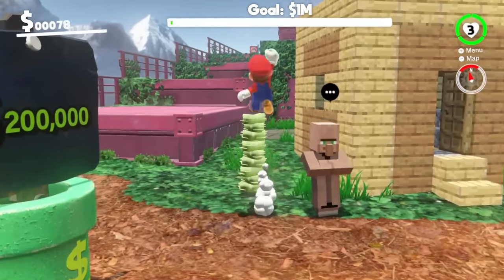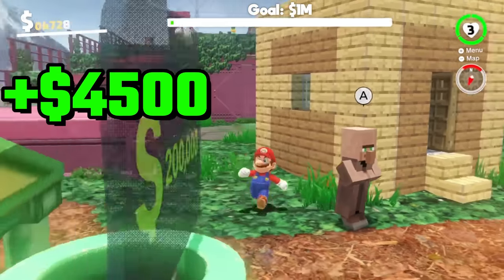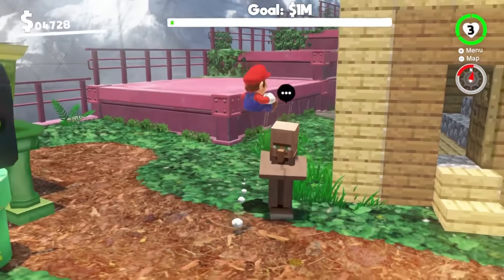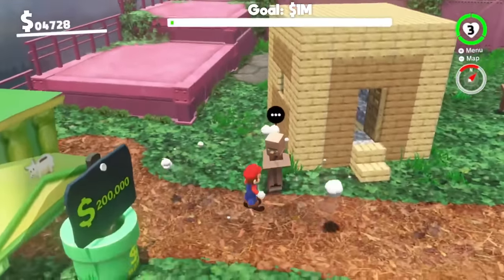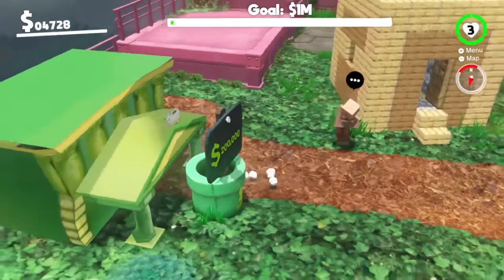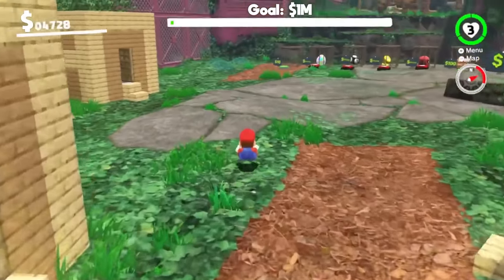That wasn't quite $5,000 — that was only like $4,000-something. Villager, you lied to me! There's also a bank here. If we get $200,000 we can access the bank. Maybe we can rob the bank — that would be funny.